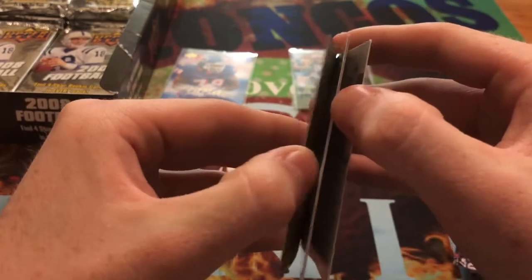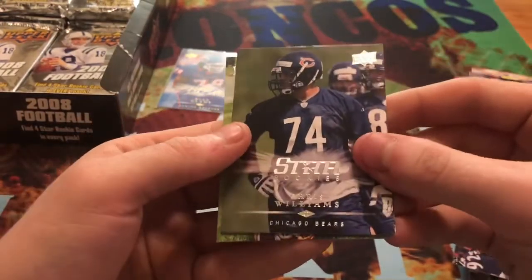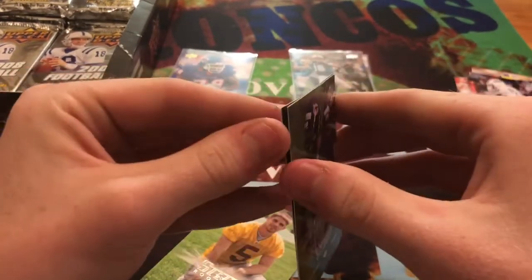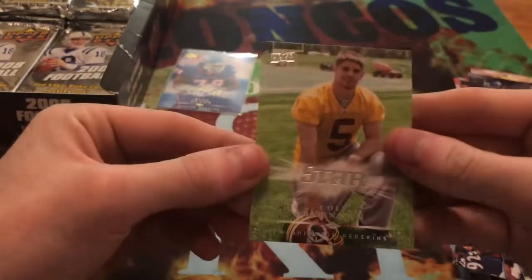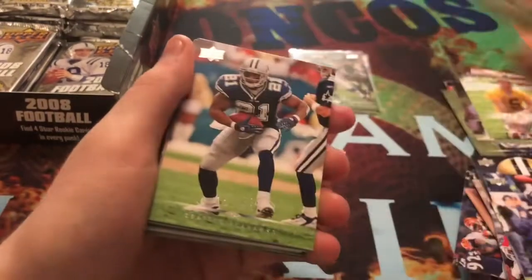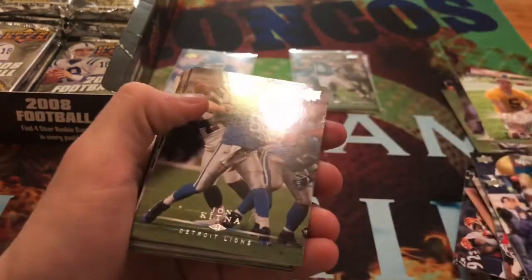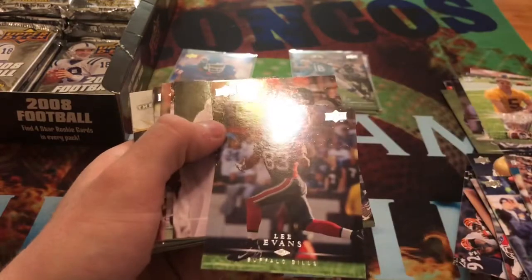All of our Star Rookies are stuck together. We get Calvin McRae, Chris Williams, Spencer Larson Rookie, and Colt Brennan. Then we get Derek Johnson, Julius Jones, Anquan Boldin, John Kitna, and Lee Evans.